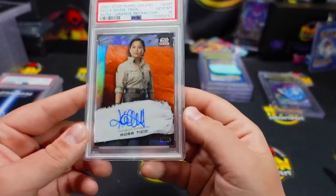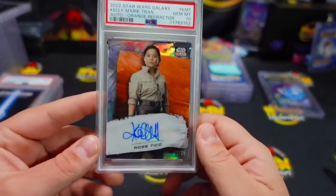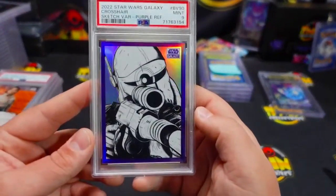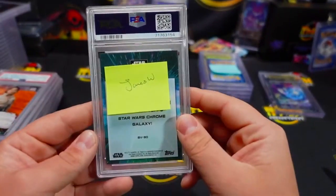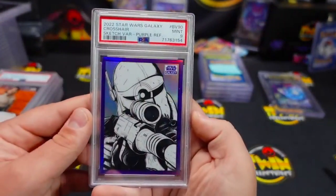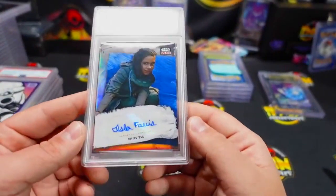We have a Gemint 10 on the auto — and this one is numbered to 25, so that's really cool. James, congratulations on that one! James is also getting a nine on your Crosshair — very nice, and that's numbered to 50. That's a really cool card. James also getting a nine on your auto here.